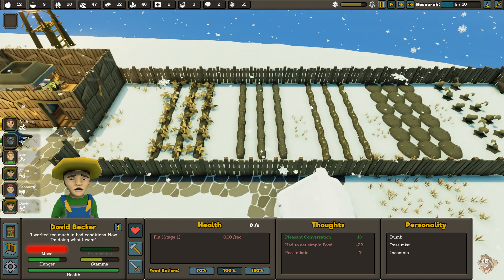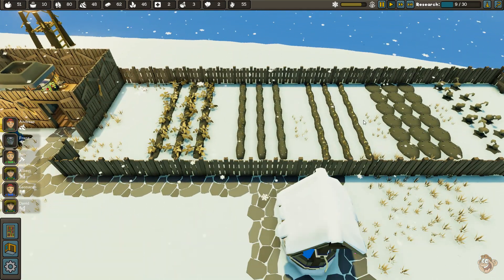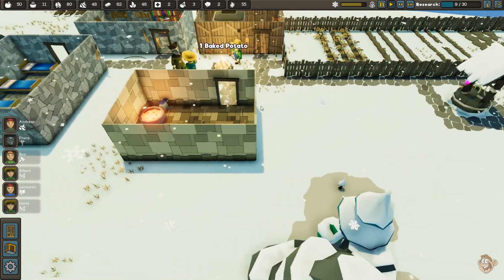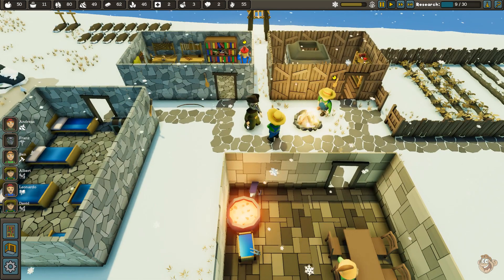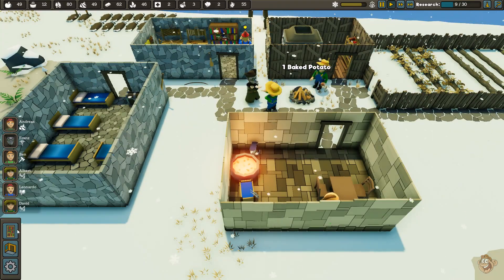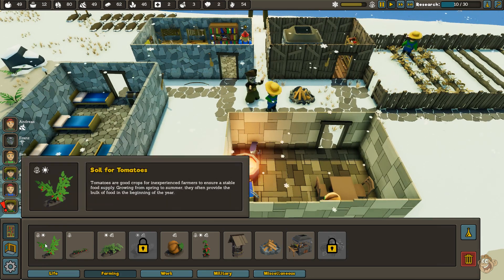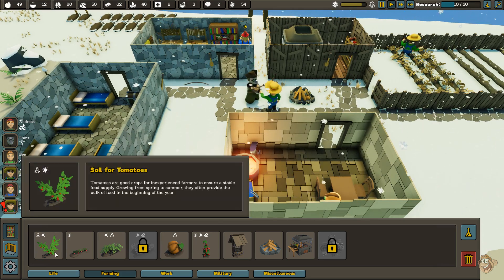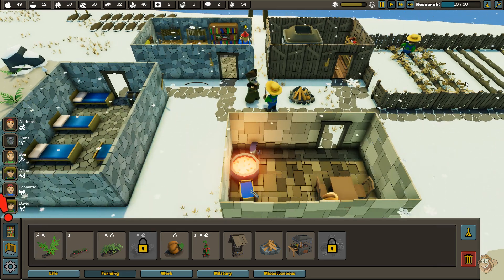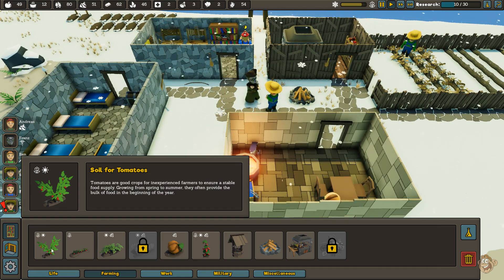As you can see, some of these things look a little bit different. Not only did we get new farms and new plants, we also got new walls, new floors, and decorations. We got soil for tomatoes — if you remember before, I think all we had was just some kind of crop that didn't really specify what it was. It looked like apples but it was probably tomatoes.